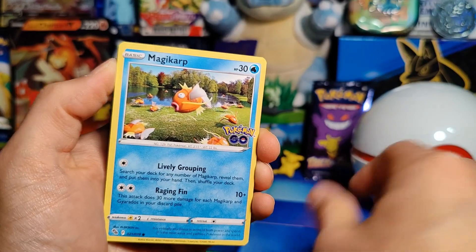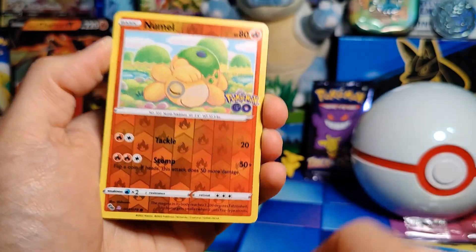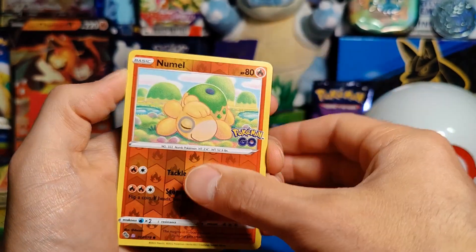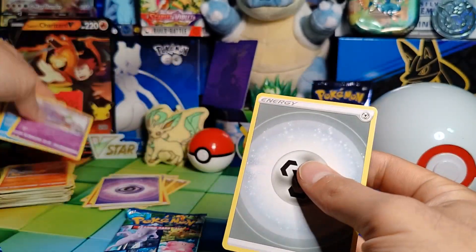Pack eight: Pidove, Magikarp, Meltan, Eevee, Pikachu. Even got a Ditto — very cool. A Reverse Holo Numel which is actually a Ditto. And a Charizard, unfortunately. Then Energy, Xatu, Slowbro, and Lunatone.